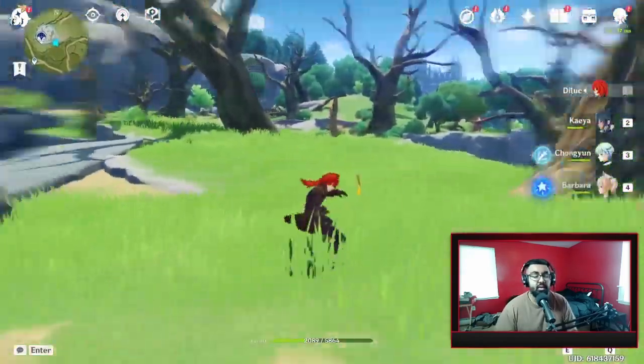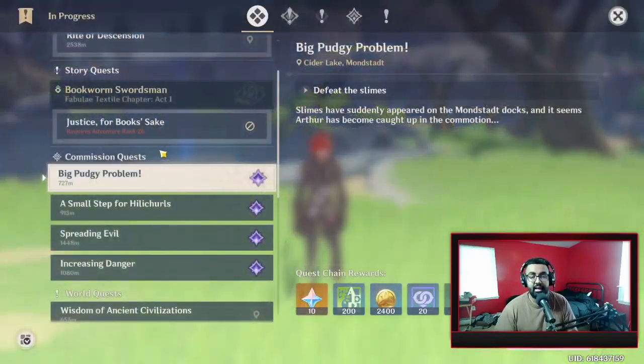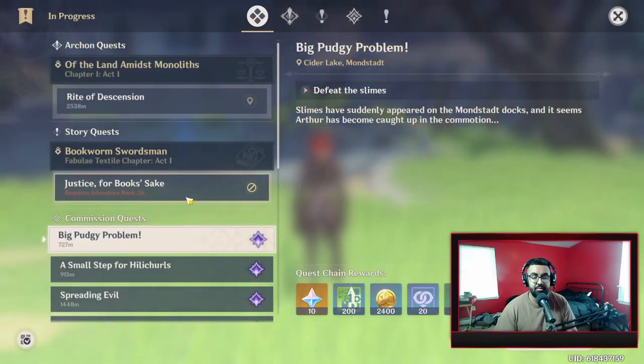The first thing you need to focus on is doing your main story. Your main quest is where you're going to get a lot of experience — experience books to level up your characters, a lot of mora, and enhancement stones to level up your weapons. There are a lot of different things that you'll need and I'm going to go through each one of those things.